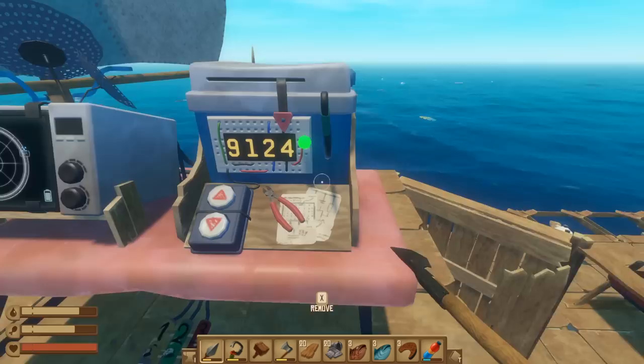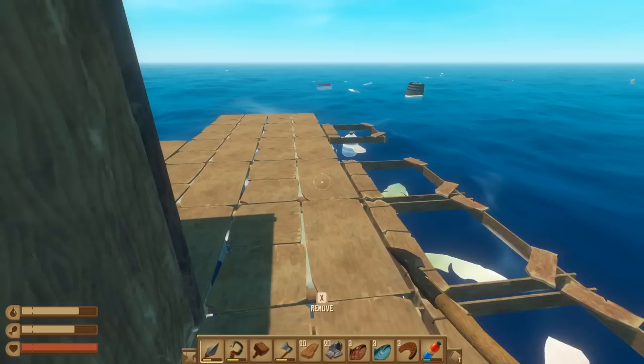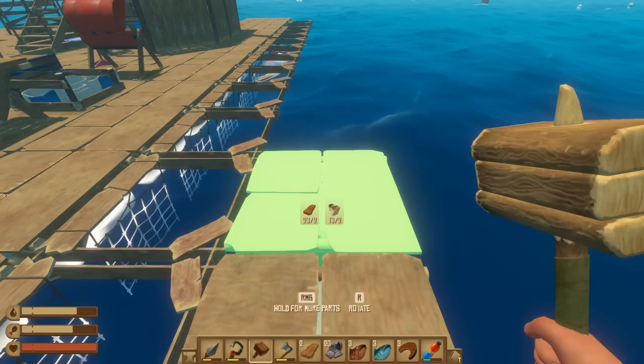It doesn't look like we're gonna catch anything going this way, which kind of sucks, but that's all right. I have been expanding the raft a little bit - it's gonna be 21 wide. We're gonna go ahead and just make a bunch of nets because I want nets everywhere. Let's set up the net protection first - we're just gonna do this for net protection.